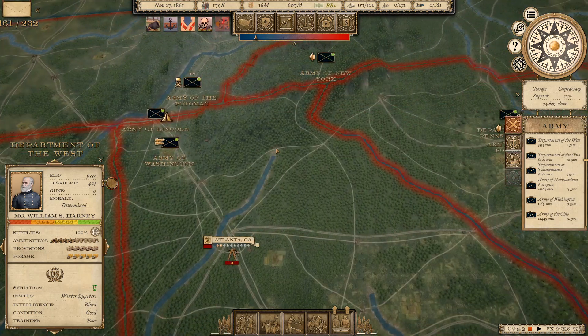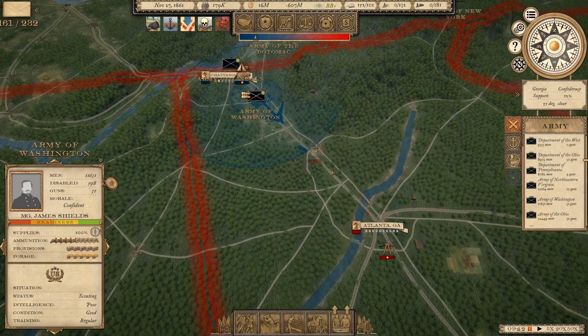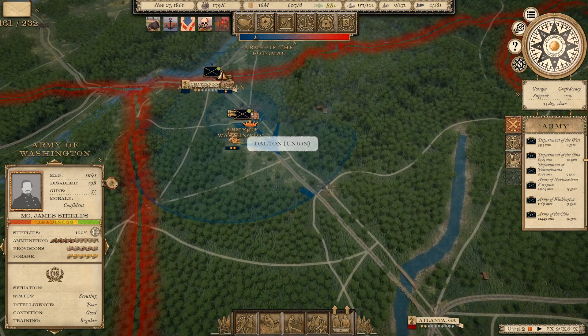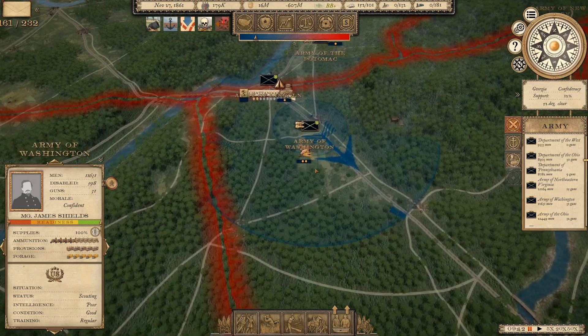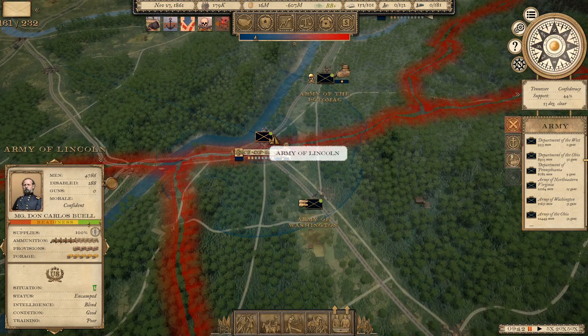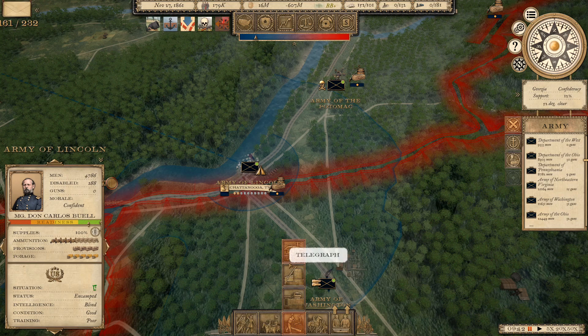Over further east, we are going to continue our campaign, but probably not at the speed we are currently going at. We'll probably push the Army of Washington all the way down to Cassville, and then start setting up some supply depots there. The Army of Lincoln has created one supply depot here at Chattanooga, and I think I'm going to go ahead and make another one here as well while they're waiting.